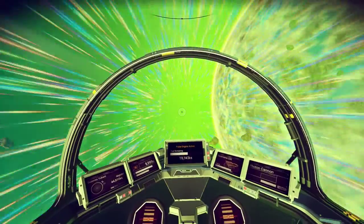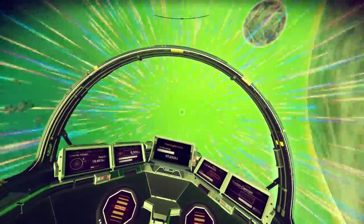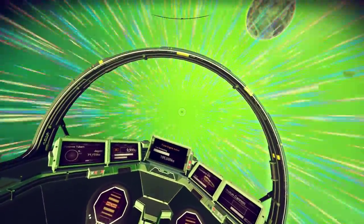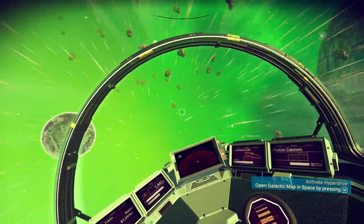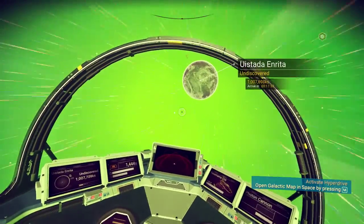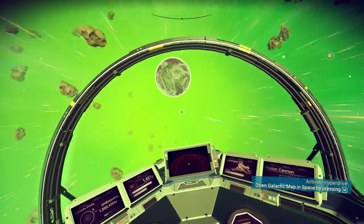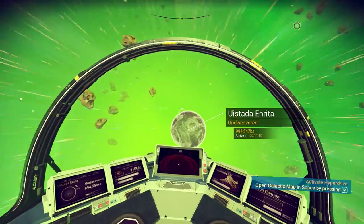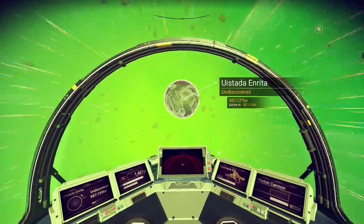Let's go explore a new planet. I think there's another planet over here — there it is. So I'm in super fast mode and you can't turn, you can't do shit. And when you're going really fast like this — look at that pop-in. There is no draw distance for these random things.